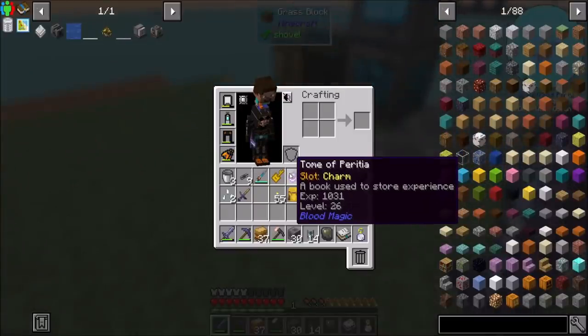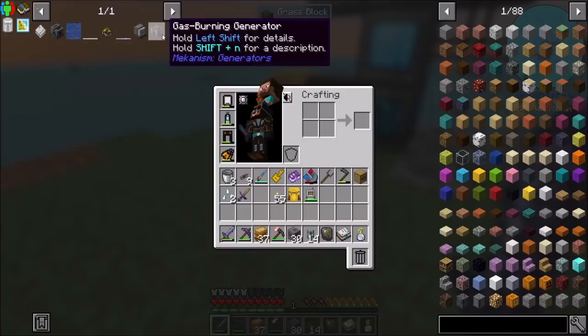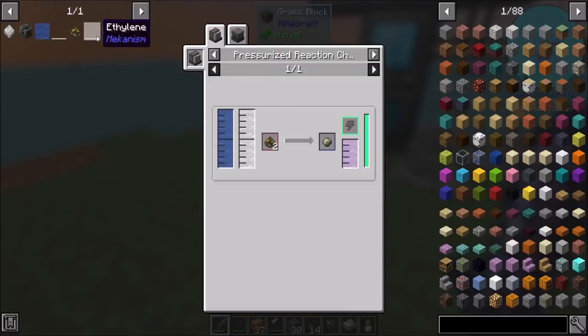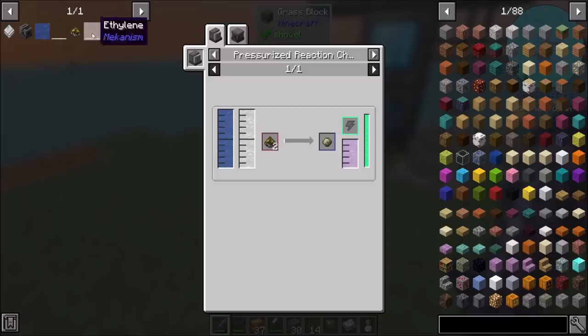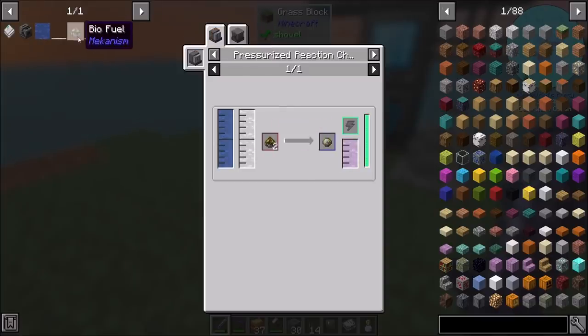If you look in JEI, you can see I've already started deciding what I'm going to do. I think I'm going to do the old Mekanism ethylene process — does that sound cool? So we'll get a gas burning generator. In order to get that, we're going to need to get some ethylene in a pressurized reaction chamber. Ethylene is going to require biofuel, which can be made with all kinds of cool stuff — probably something with hoppers or bonsais.